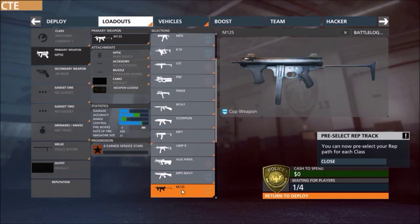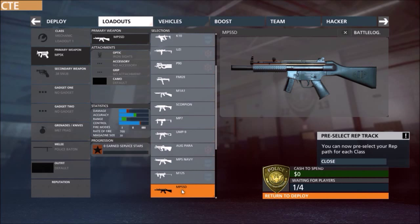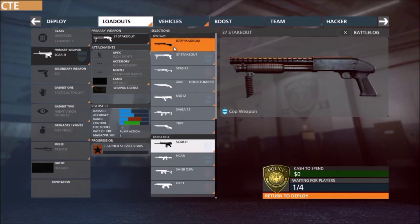The next is the M12S. It's an interesting SMG. It has a magazine size of 32, a rate of fire of 550, and single and full auto fire modes. So those are all the new weapons. The Enforcer obviously has the shotgun, and the Professional has the AWS.